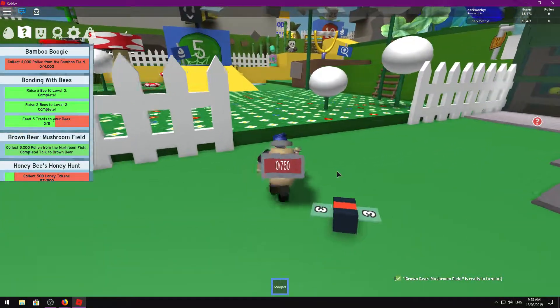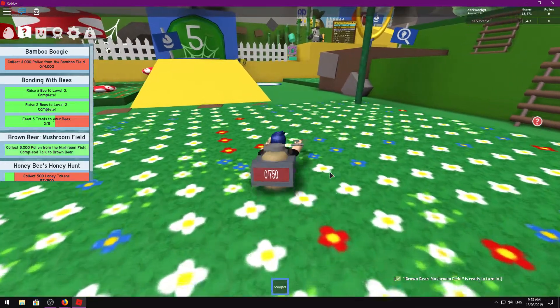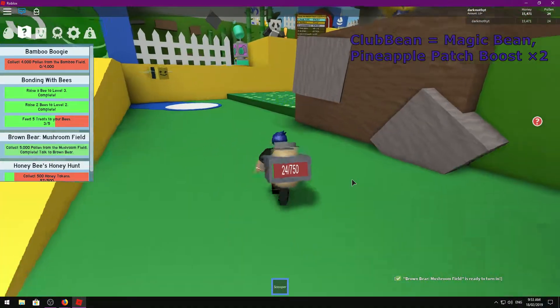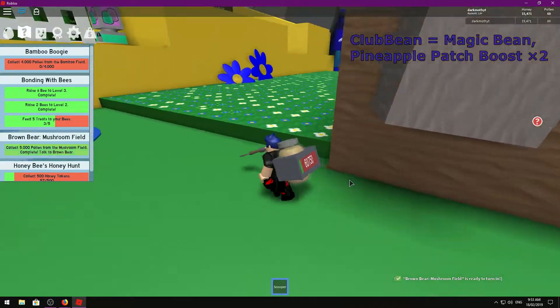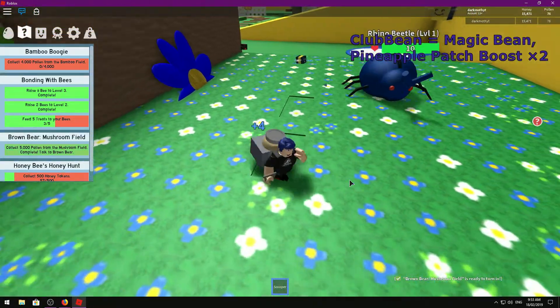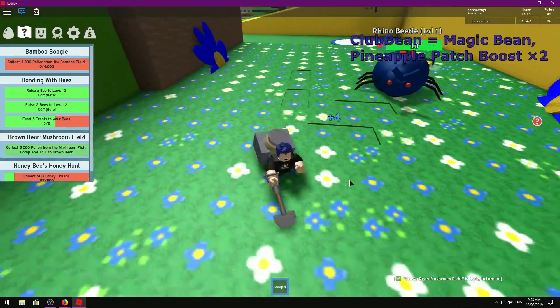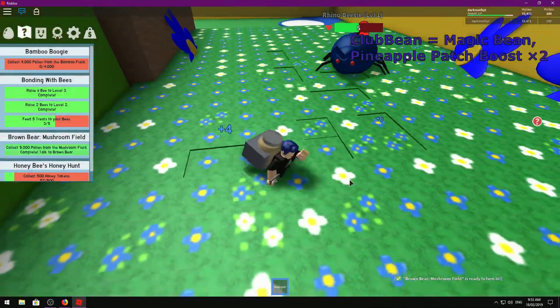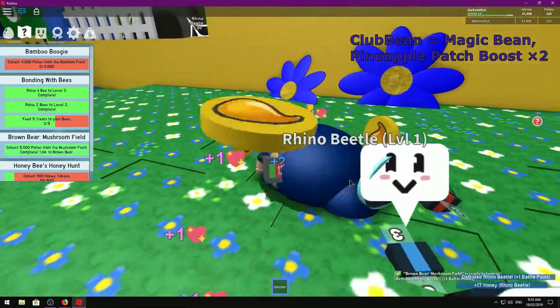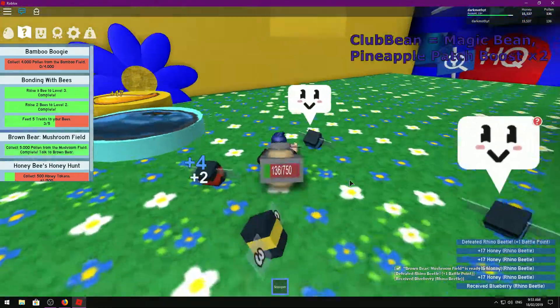The next code is ClubBean — that one will give you a Magic Bean and a Pineapple Patch Boost times two. It's probably not best to use that until you've got access to the pineapple field, which I don't just yet — I've only just got access to the five area, so I'll be a little bit off for that one.